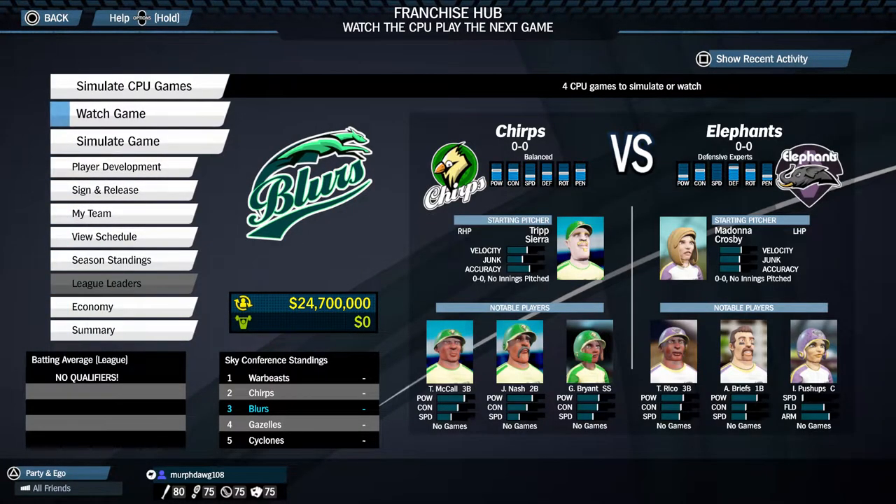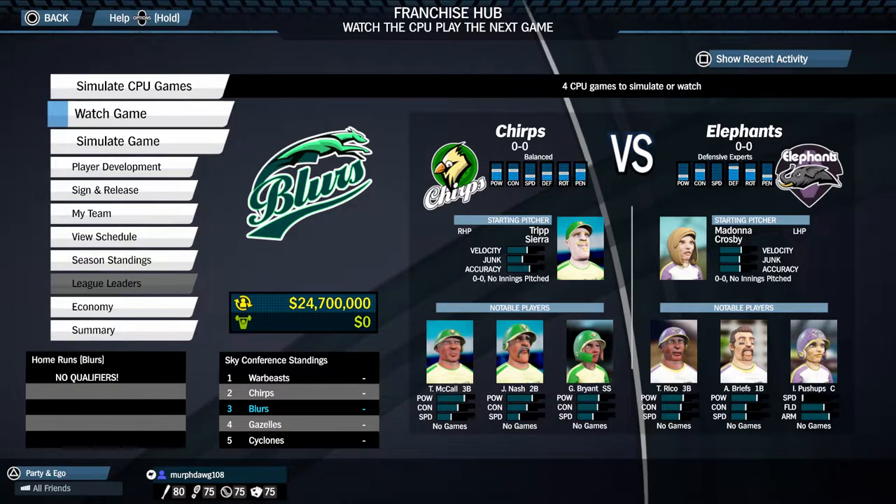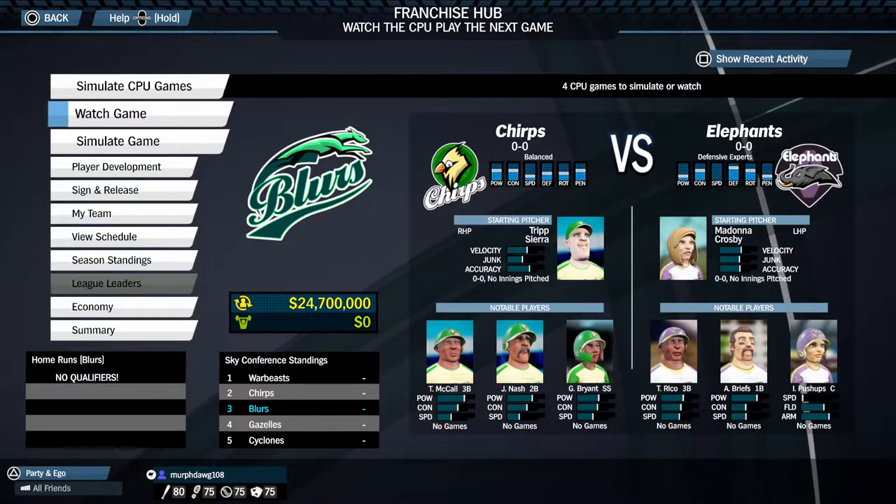This is the new franchise interface, which is a whole new game mode in Super Mega Baseball 3. I'll show you guys the menu screen, the signings, the economy — because you get a budget now. I don't think there's a trading mechanism in this game; I think it's just sign and release. People now have age, so they'll age and retire, which is kind of cool.